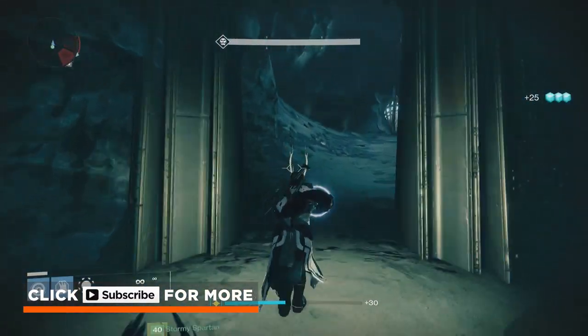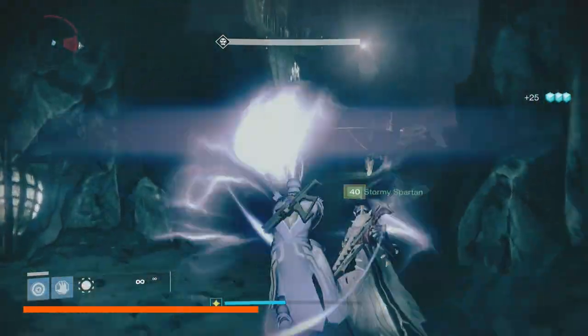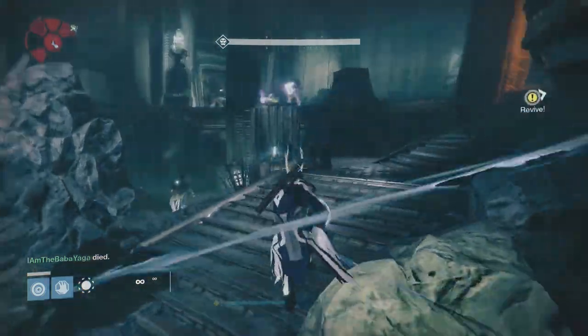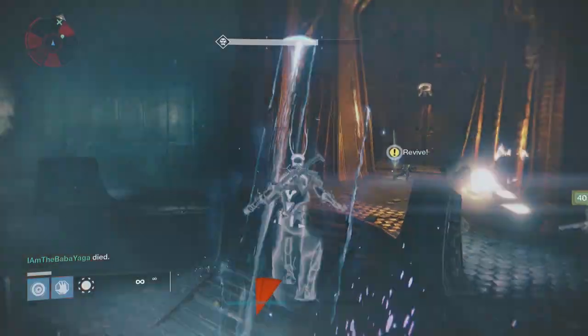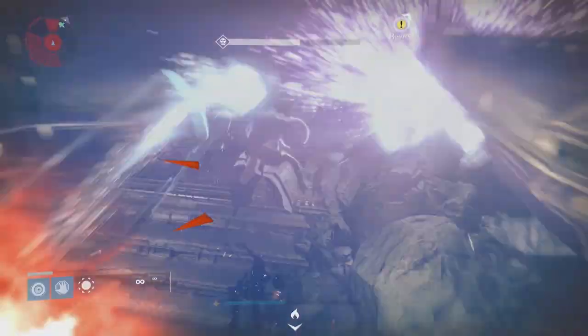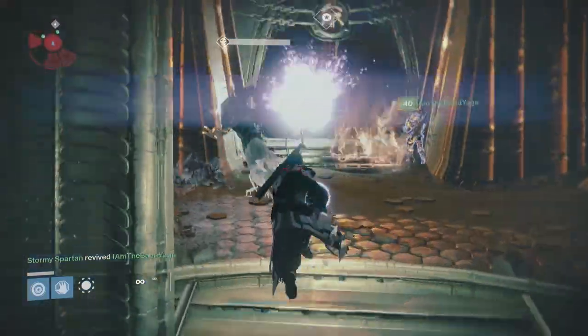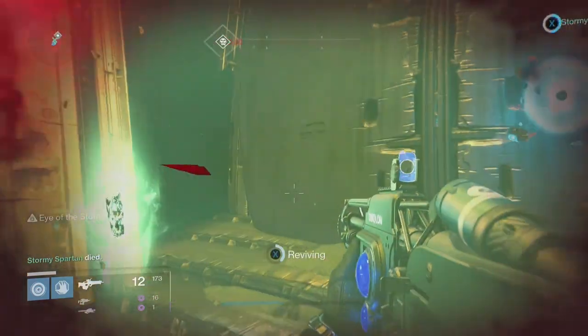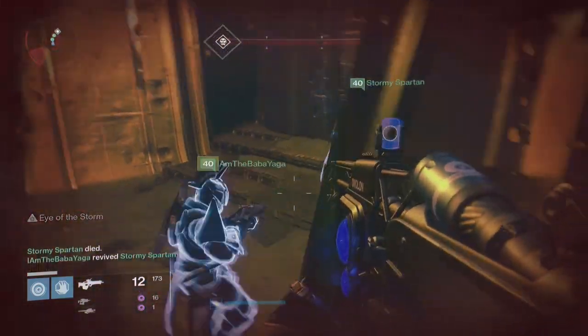You're going to run through the whole first section of the mission up until where you fight the ogre, kill the ogre, and then when you have to run back through the map you want to sprint as fast as you can and run past all the enemies. When you get to the places where you have to pick up the relics, each fire team member should pick up a relic, put it in the door, and sprint straight through. You'll only have to do the first and the second door.